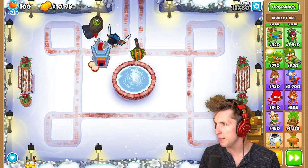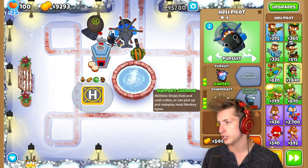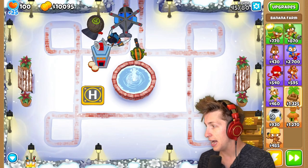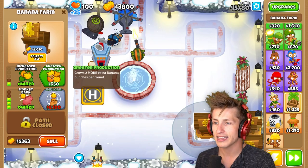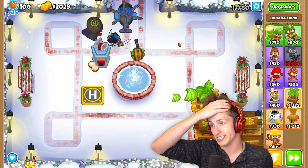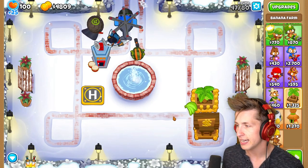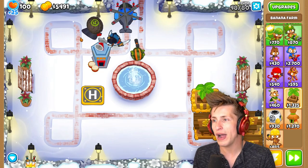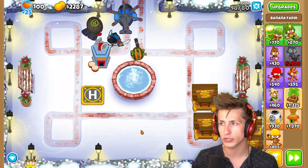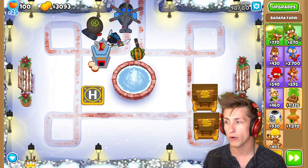Maybe we get a Heli Pilot here. I still want it in range of the village, and then I want Pursuit — and then let's save up. Eventually I want to get the Special Poperations, cause I think that's going to be really nice to have. It is only round 45 though. I need more banks. I think it was definitely a big mistake not going for more banks. I regret not getting enough banks at the start.